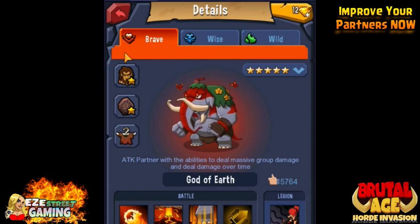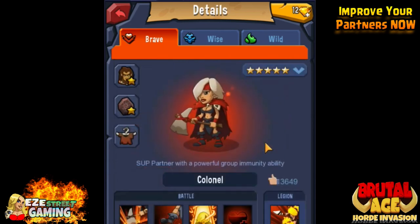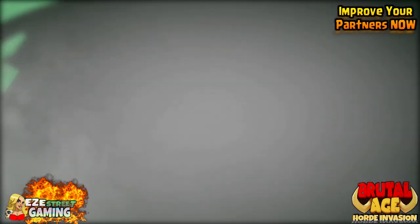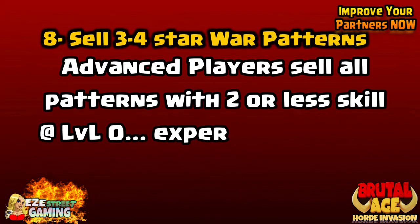On Sundays we have the partner arena and they show all the elite partners. You can actually click on those partners as they're fighting and you can see how the developer team loads them — what armor and what war patterns are used — and exactly what the best partners are. One of my favorites: God of Earth. There's a lot of hints inside their description, so make sure you read all three of their skills. Some of them will say 'better with high attack' or 'better with high defense.'